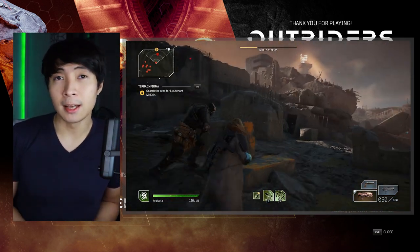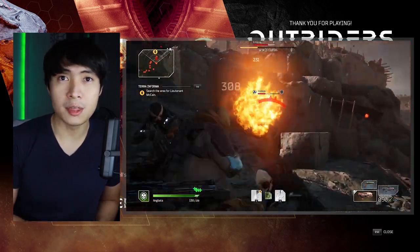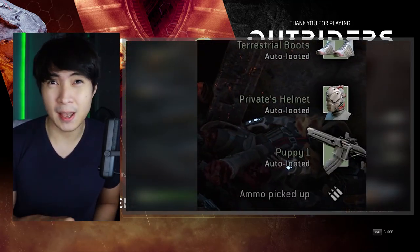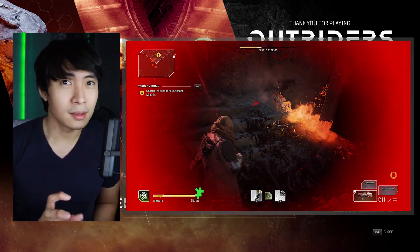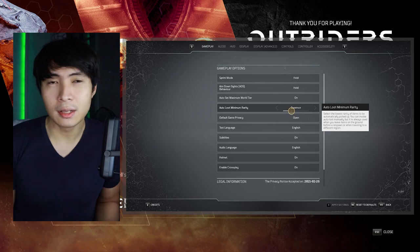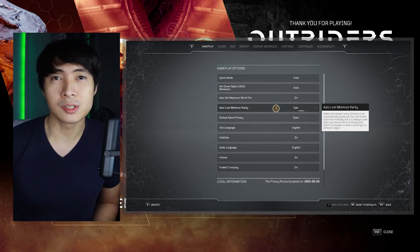Something they added that I like is auto loot. It's not the auto loot where you just run and loot gets sucked into your body — it's different. You still press a button, which is H. But the good thing is you can tweak the things you loot by going into Options, Gameplay, and you'll see "Auto Loot Minimum Rarity." So when loot drops, press H and it depends on your preference — those are the loots that go into your inventory.